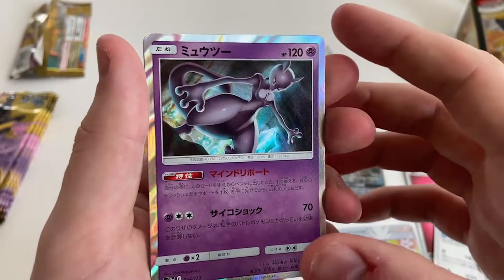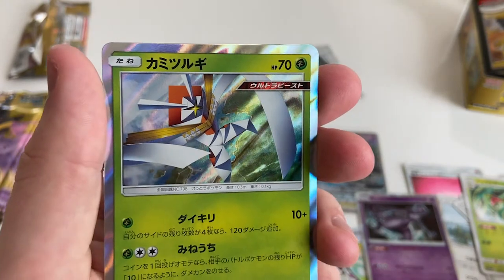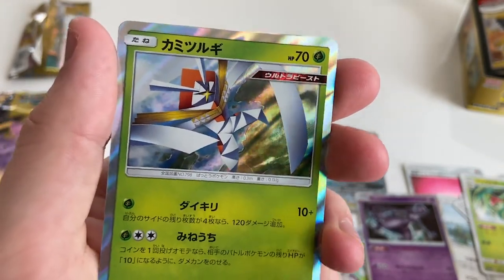Mewtwo — Mewtwo turned up. And then this origami thing — yeah, that's an Ultra Beast. That's what we were talking about.